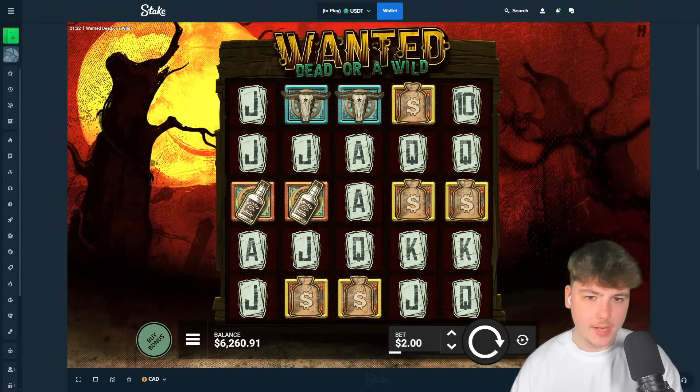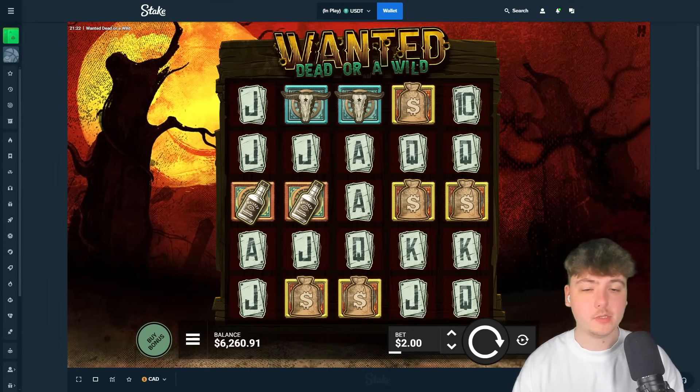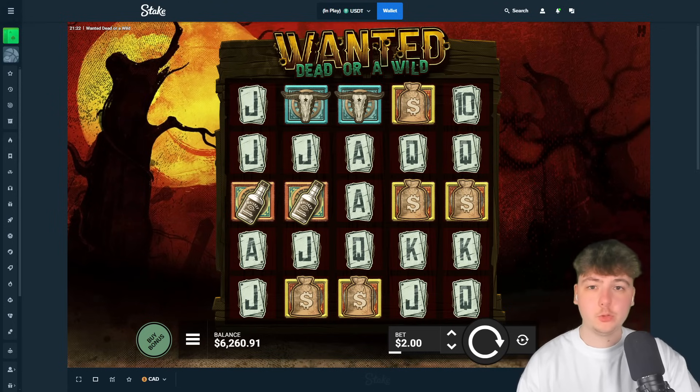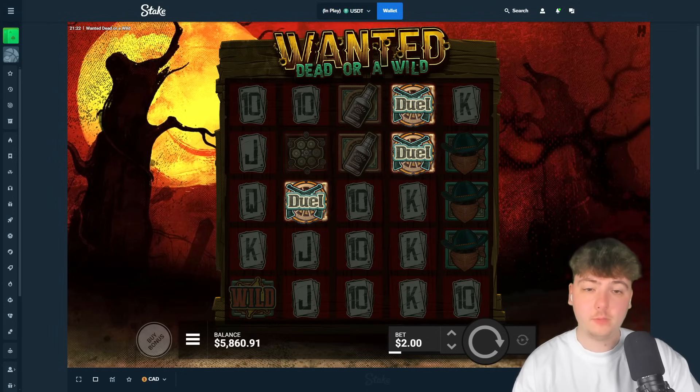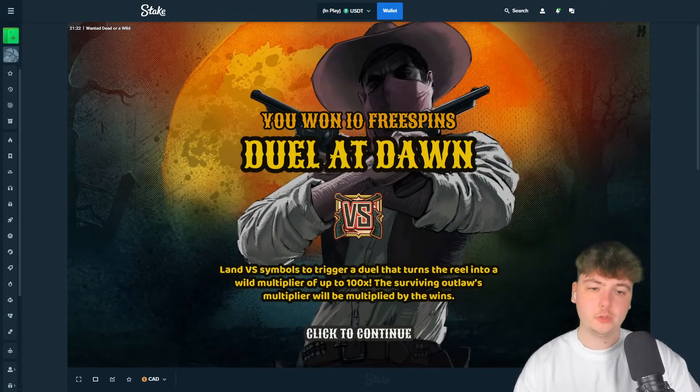So like I said in the intro, we're back on Wanted. We are $6,260 in the balance and we're just going to roll with a load of dual bonuses today, and hopefully we make something happen from that. Starting off with a $400 dual bonus.